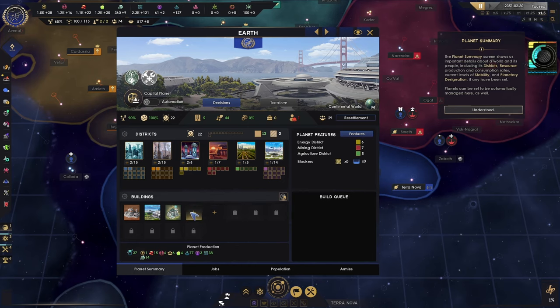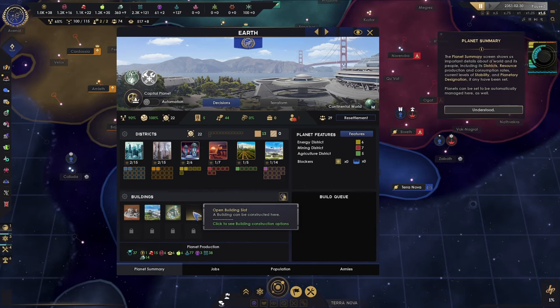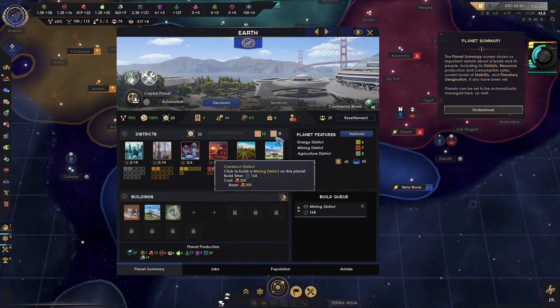Unemployment — we've got to build something. Unemployment reduction and consumption rates. Current levels of stability and planetary designation, if any, have been set. Planets can be set to be automatically managed here as well. I'll just add a mining district.